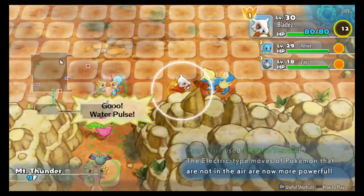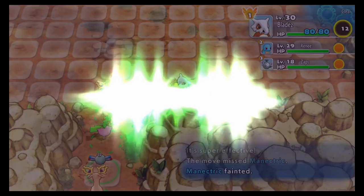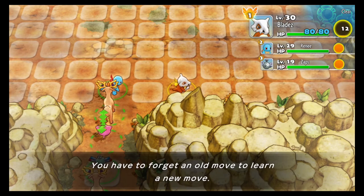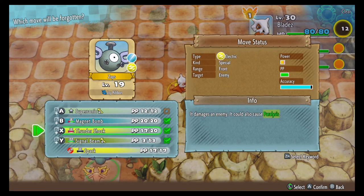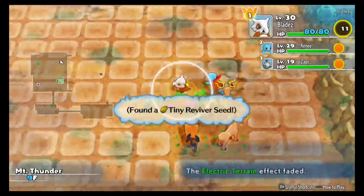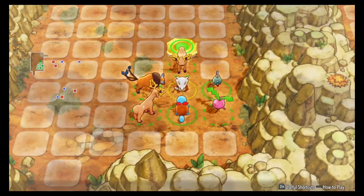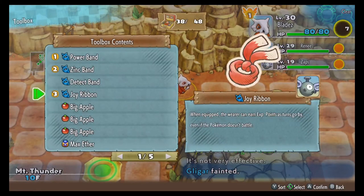New moves — Aqua Tail is now known by Renee as well as Water Pulse. And Zaps got that level up too. Oh, Zaps can learn Spark now. Do I want to replace Thundershock? Yeah, it looks like Spark does more damage than Thundershock at least for now. I can't wait to get Thunderbolt. We're not gonna worry about getting Thunder because Thunder has such poor accuracy — we don't want that.